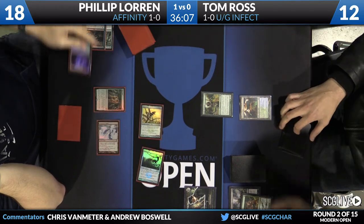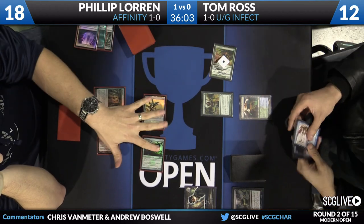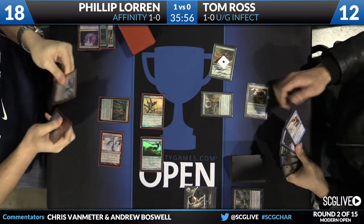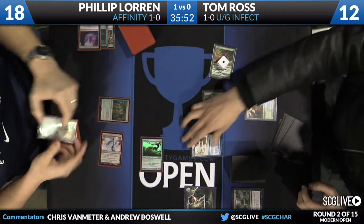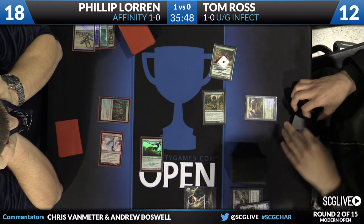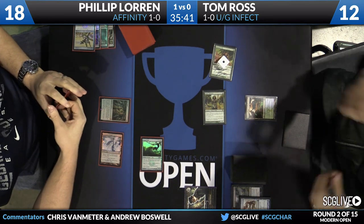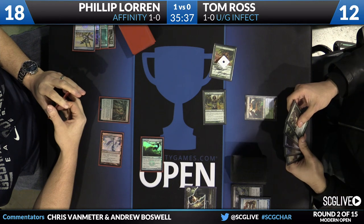Tom using a Dismember to deal four damage to himself is going to help Philip along. However, Tom does have a Twisted Image in hand, so he's going to pick off one of these Signal Pests. He was able to attack with that Glistener Elf — it was blocked by an Ink Moth Nexus on Philip's side, but because of the +1/+1 from Exalted it is going to live through combat. Unfortunately it's going to die once that wears off. That card has an expiration date — we've got to call a doctor because he's a dead elf.